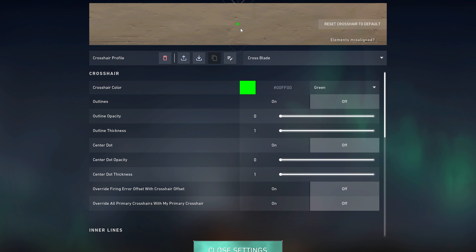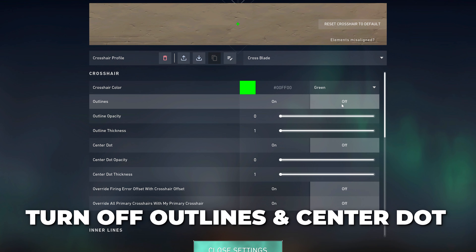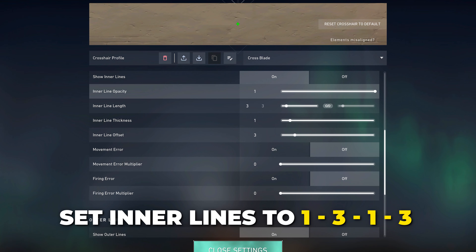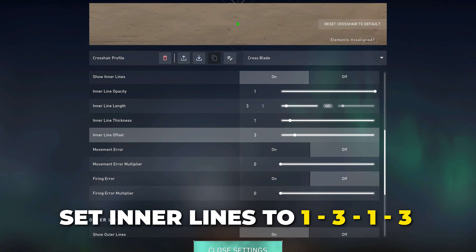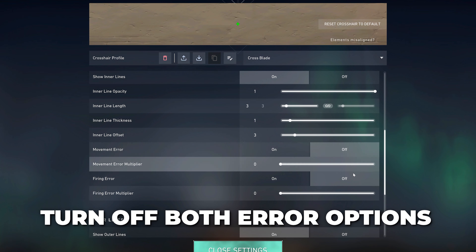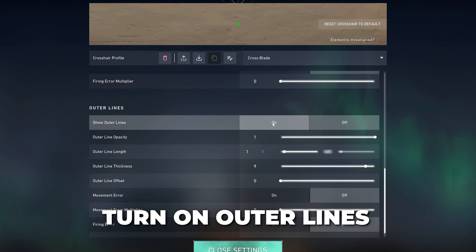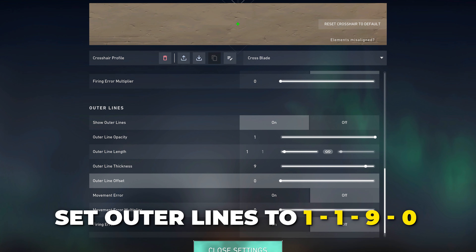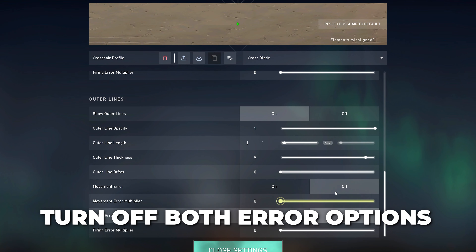The first unique crosshair is the cross blade. Start by turning off the outlines and center dot. Turn on inner lines and set them to 1, 3, 1, 3 with both error options disabled. Turn on the outer lines and set them to 1, 1, 9, 0. Again, disable both error options.